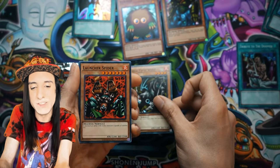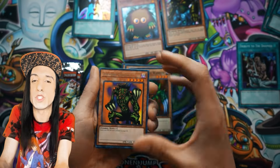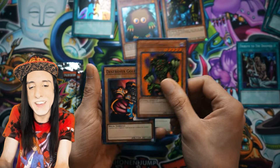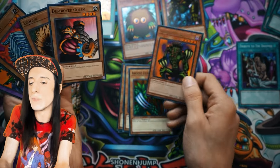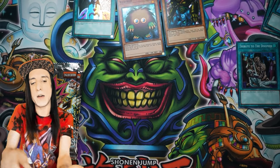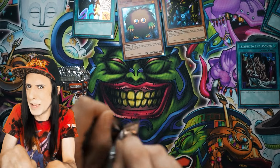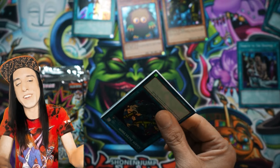Cheerful Coffin again — another Dark World staple, good card. Launcher Spider, Ancient Lizard Warrior, Shadow Ghoul. Shadow Ghoul got a recent reprint in Maze of Memories. It's still neat to see that Gate Guardian cards got playable last year, and Flame Swordsman cards got playable this year.